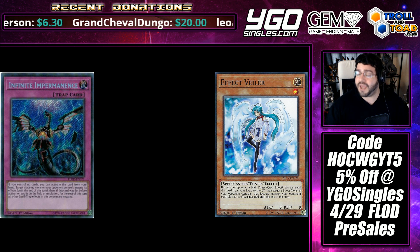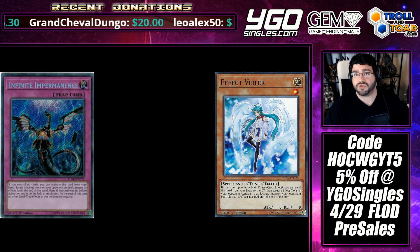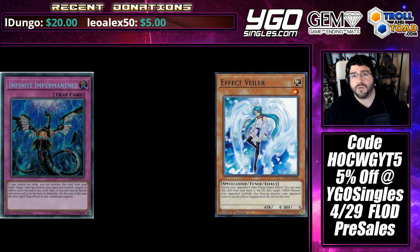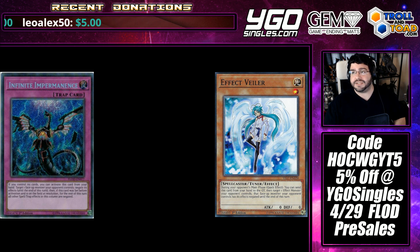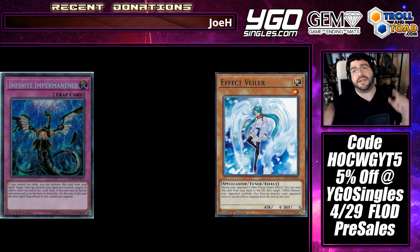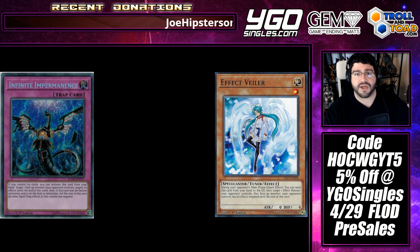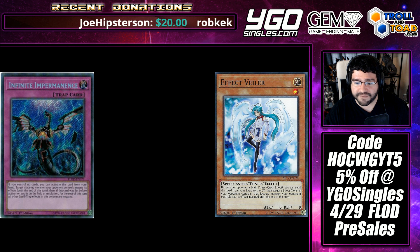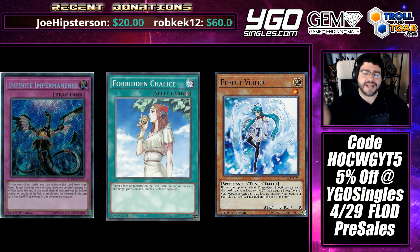Valor also has a Level 1 Spellcaster Tuner body, which can make it interesting once we get Crystron Needle Fiber. Depending on the format, you may want to consider one or the other as Trap Negation, Monster Negation, etc., develops. Speaking of developed formats, I think there's one card left out of this conversation — introducing a third fighter: Forbidden Chalice.